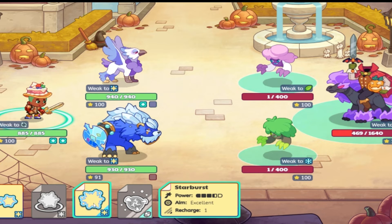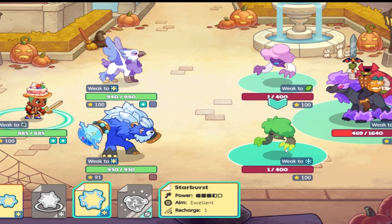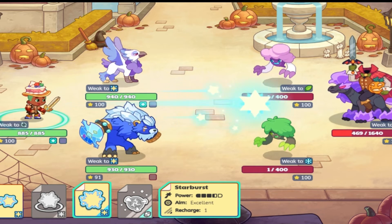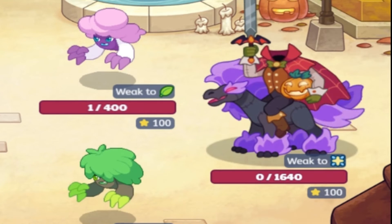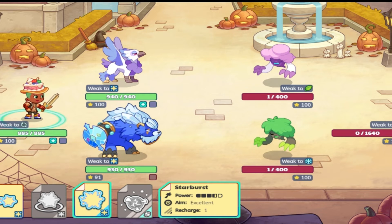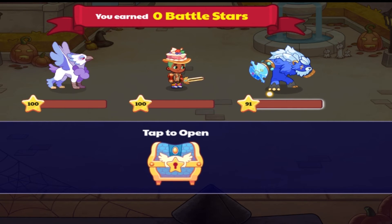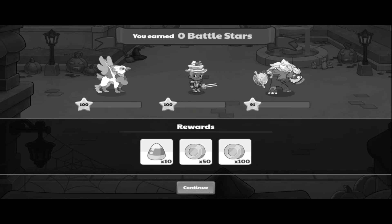I don't have another area of effect spell, so I'm just gonna use Starburst on Hollow Jack. That did a lot — that was a really cool animation. And we don't even need to battle the monsters. That's wonderful. So much happened there, geez.